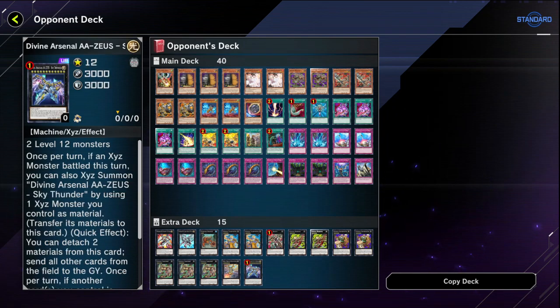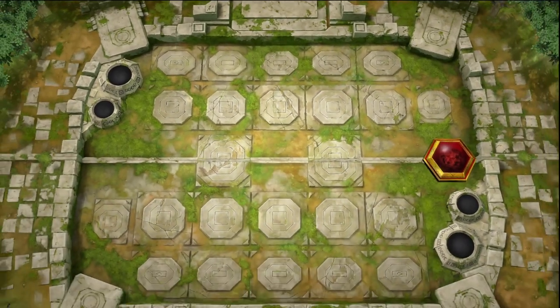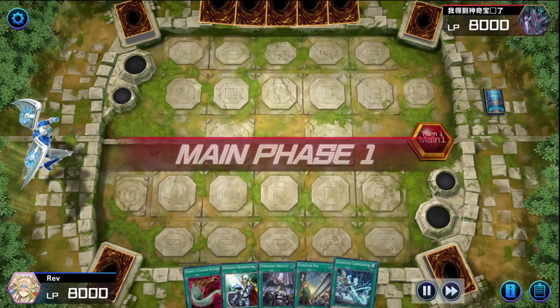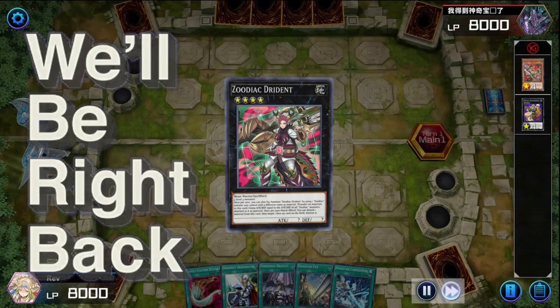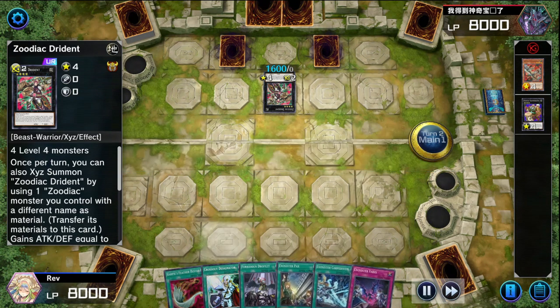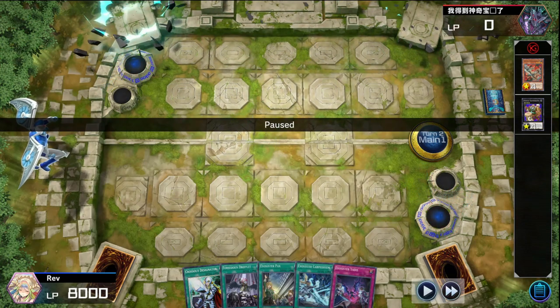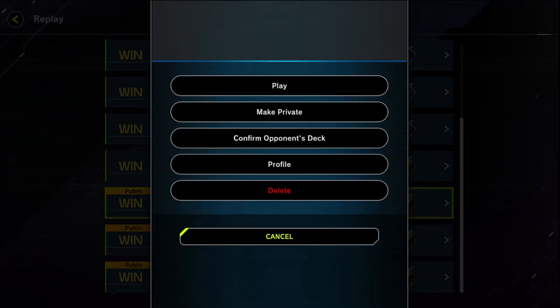The next deck is Paleozoic - wait, I remember this one. Anytime you see Zoodiacs going into Zeus, okay. So it's a Paleozoic Zoodiac Zeus deck. Let's see how this plays out - they're going first as well. Opening hand is Feather Duster, Designator, Designator, Forbidden Droplet, and right into the Zoodiac plays. They summon Drident, set two and pass. I activate Harpy's Feather Duster to clear the back row - they had no response. The two popped cards were something very important to them and they just surrendered.